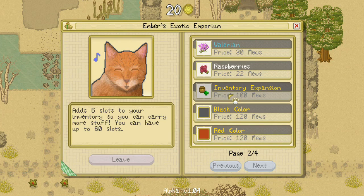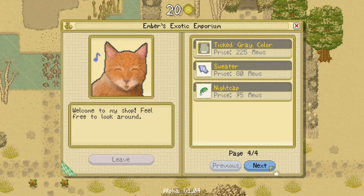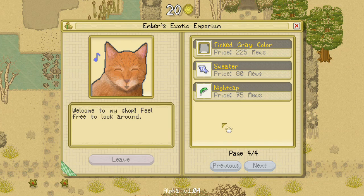Oh yeah, the inventory expansion — that would be a very reasonable thing to snag. Maybe we want to become super rich mew-wise and get tons and tons of mews. Oh, and I forgot about the cute little sweater — it might be nice to get that. I hope there's going to be tons and tons of hats and accessories when the game comes out in full version, because I absolutely love collecting them.